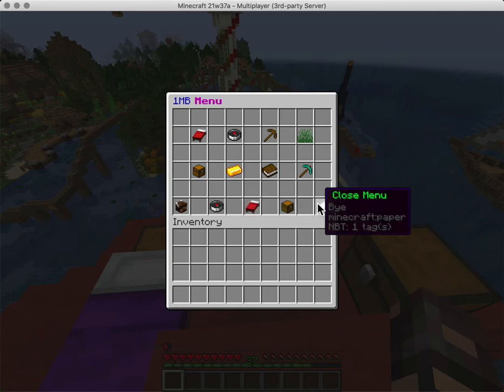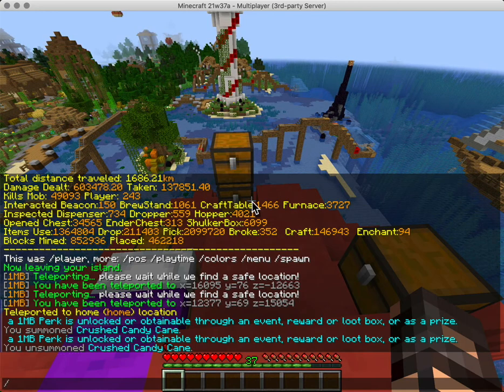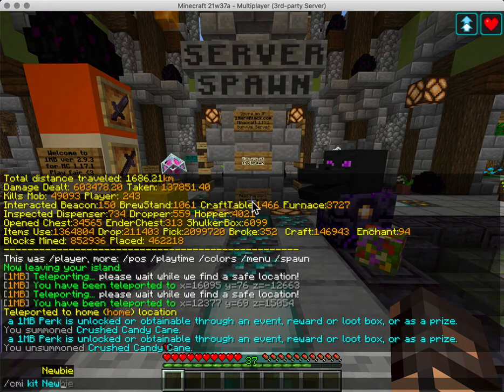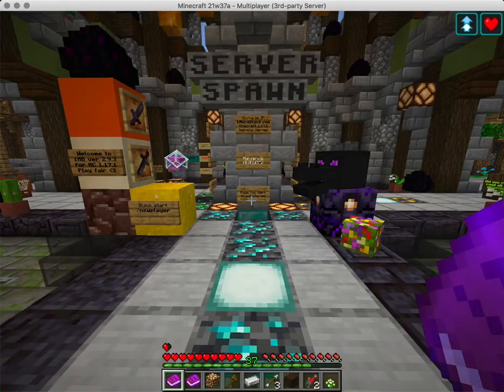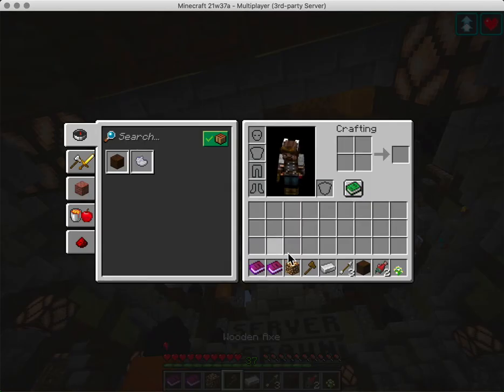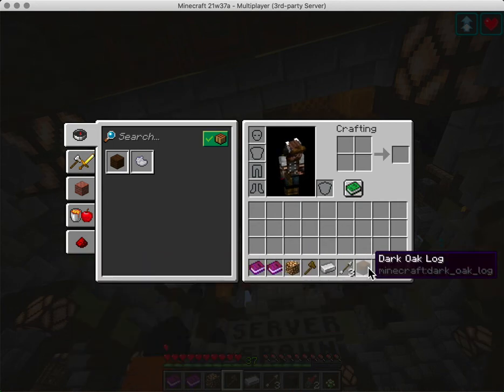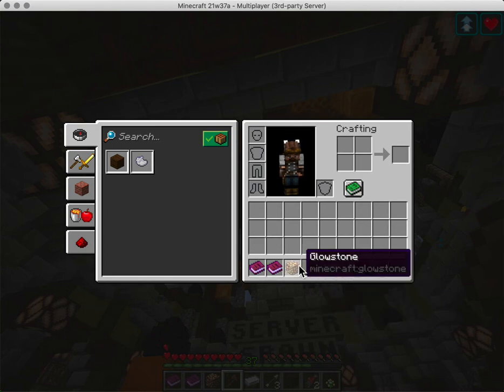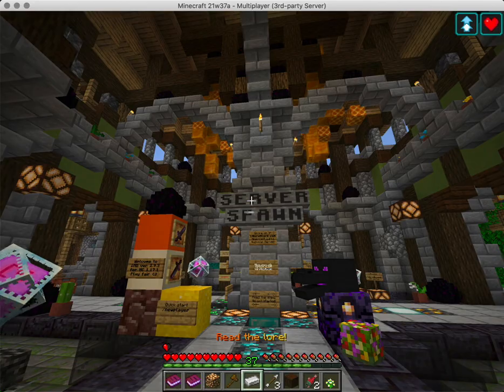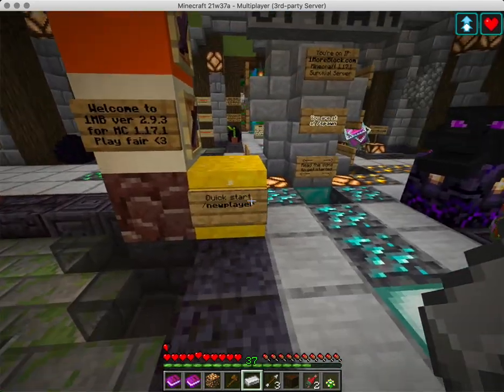Using BossShop Pro, CMI, and all the GUIs from these plugins, we've made our own menu. It's not perfect but it's there, and players can use it because not everything is super obvious when they join the server. They get a CMI kit called 'newbie' and a book for new players which has information — all the items have additional info so they get what they need to navigate the server.